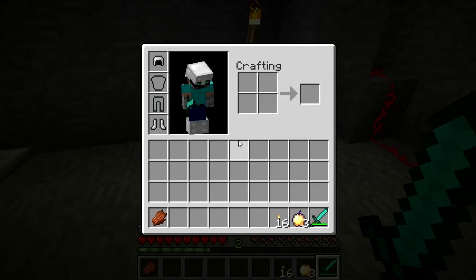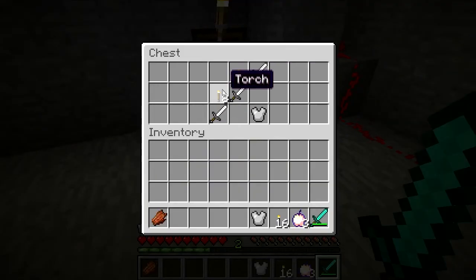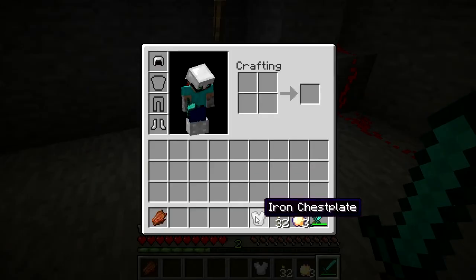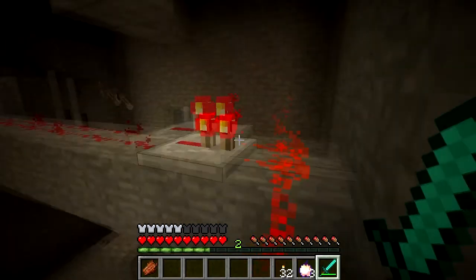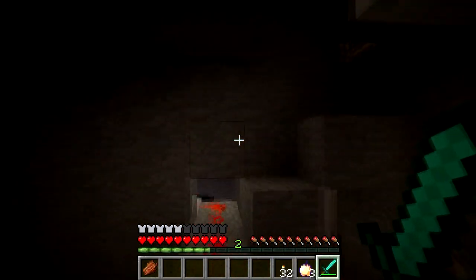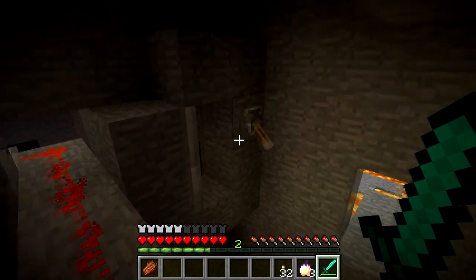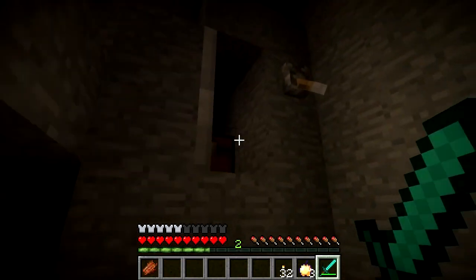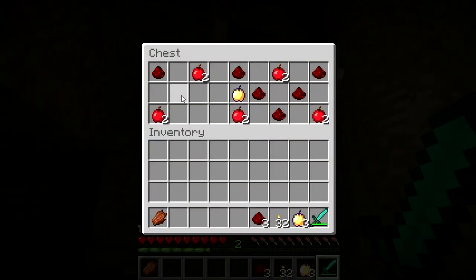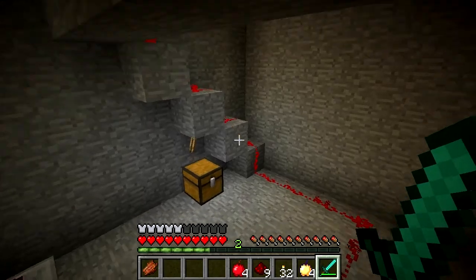We've got some... what armor do I have? I don't even have armor. Awesome. So we'll put that armor on. There's some torches there, and it looks like there's some stuff in that chest. I don't know if I actually need this redstone for anything. I'm thinking I do, otherwise it wouldn't be in there for no reason.